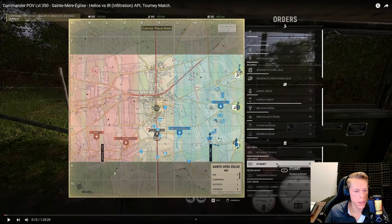Let's go back a little bit to look at the full map. We all know SME very well. We have Checkpoint down at the bottom, the midpoint, and we have Rue de Gamble-ville over on the left for IR, and Maison for Helios. Helios was Allies on this side, and Checkpoint is probably the most even point out of all of them.